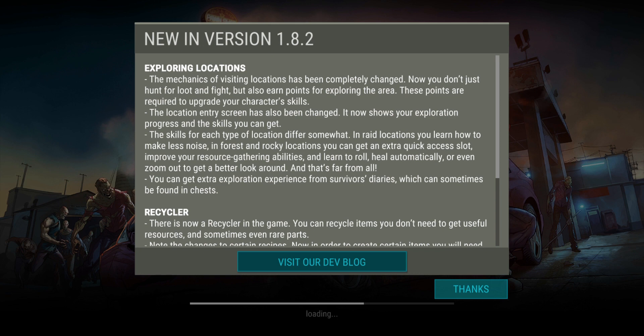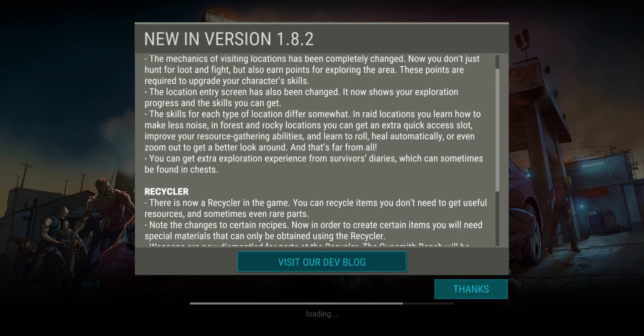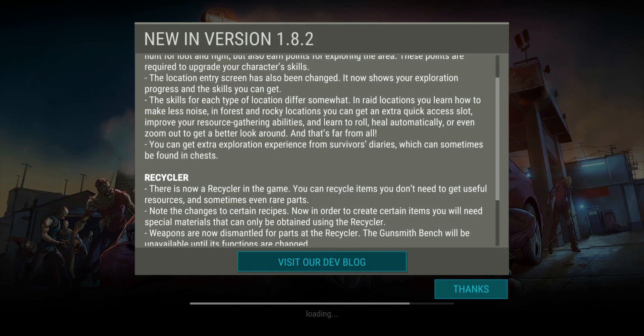The location entry screen has also been changed. It now shows your exploration progress and the skill you can get. The skills for each type of location differ somewhat.